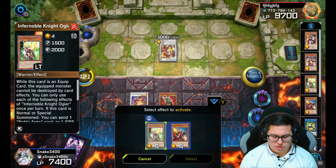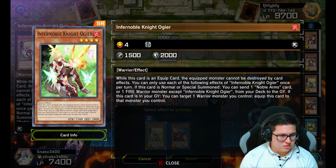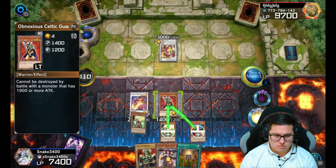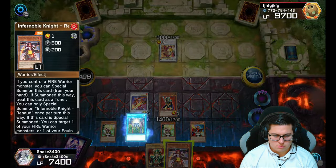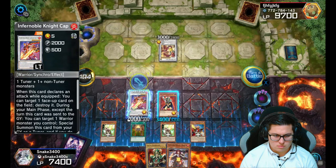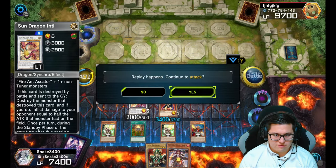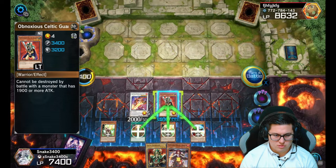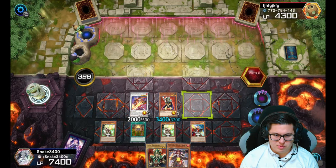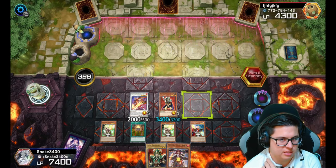We'll attach the equip cards. Can't be equipped... cannot be destroyed — which one do we want? We'll use that effect and destroy it — beautiful. We get that free 2000 damage, like that. Look at it, it's beautiful. Celtic Guardian gets in with a big hit. We pass and our opponent is going to have one card in hand — let's see what he can do with it.